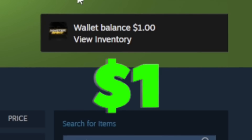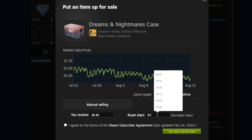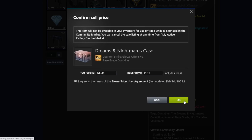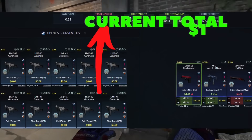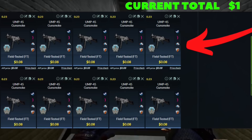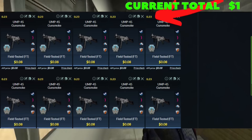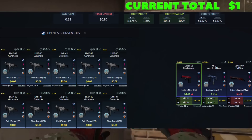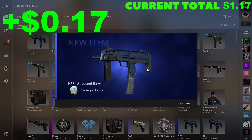We went from nothing — which is one singular case drop, the Dreams and Nightmares case — and when quick-sold it gives you $1 exactly. Let's hop into it. Since we've only started with a dollar, we're going to be looking for 80 cents for our first trade-up. We're looking for 10 field-tested light blue skins from the Italy Collection. 0.23 on the float is going to be very attainable, and as long as we don't hit that sawed-off, we're in good shape. And here we are — let's start it off with a bang. Perfect.